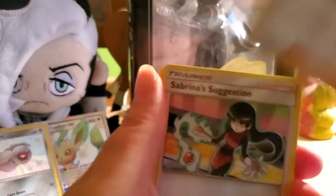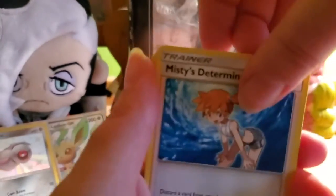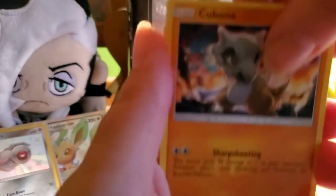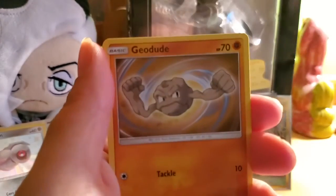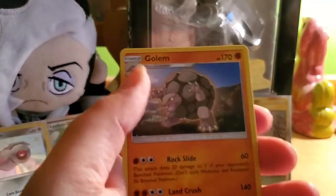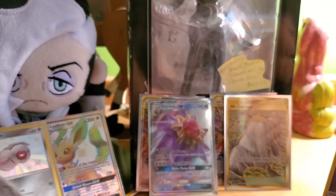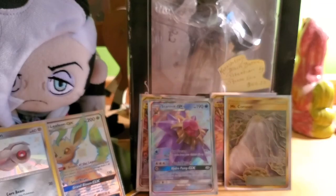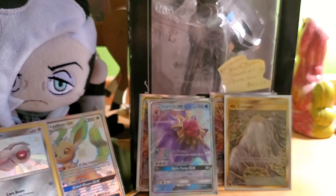Pack six: water energy, Pokémon Center Lady, Sabrina's Suggestion, Misty's Determination, Ekans, Cubone, Magikarp, Geodude, reverse holo Mew — that's awesome — and a Golem non-holo rare. So we've got the first reverse holo rare which is this wonderful looking Mew. Let's place it here and get things a bit more organized.